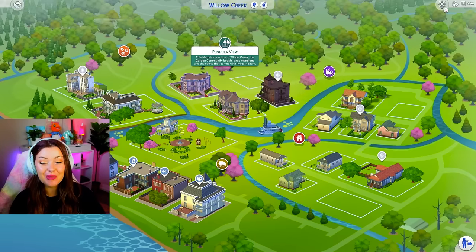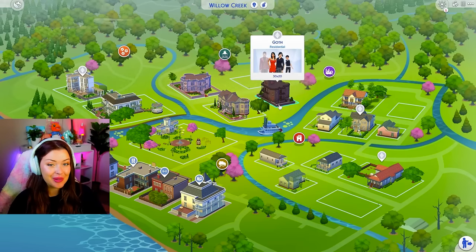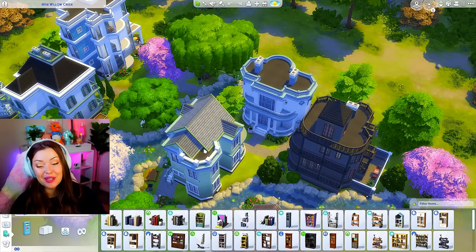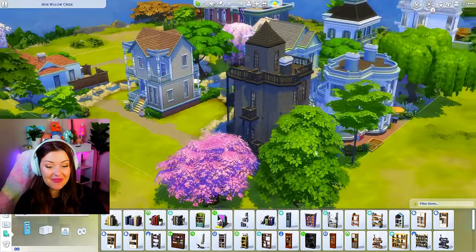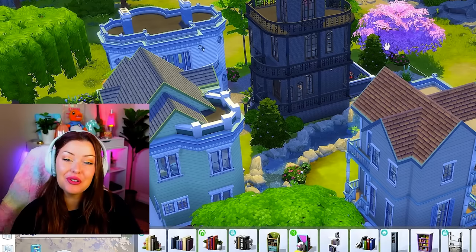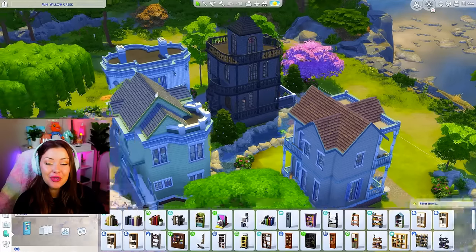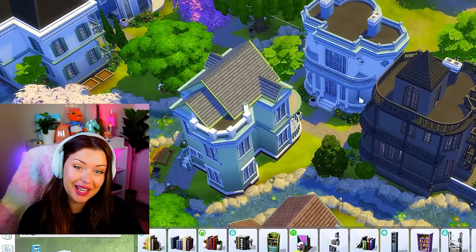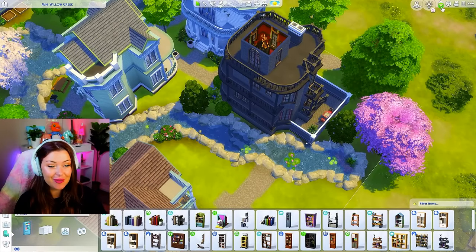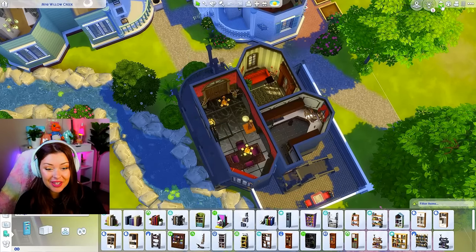The next area we did was Pendula View. There are four lots over here — three already built — and of course that includes the Goth Mansion, the Park Shore lot, and Umbridge Manor. We have the baby Goth Mansion, and honestly I feel like it kind of looks better like that. A lot of the EA houses have a lot of empty space so they actually work a lot better as tiny homes — you can fit pretty much everything in about half the space. We even used ladders in here for all the bedrooms and everything. Very cute.